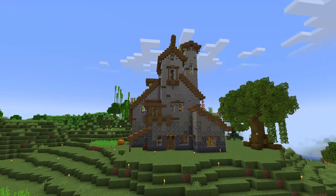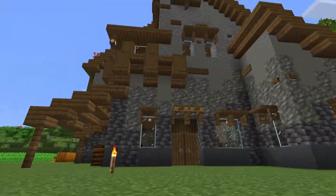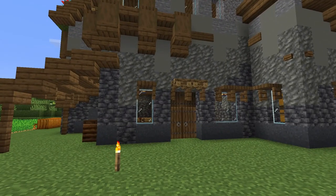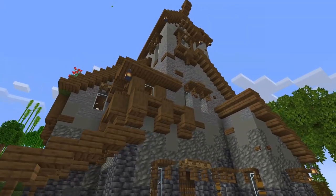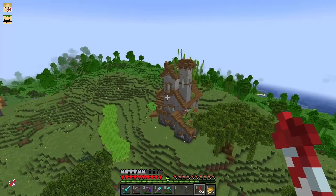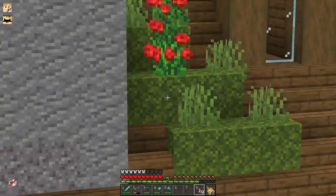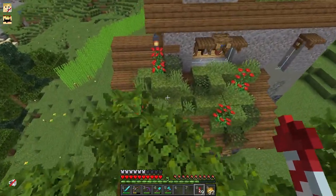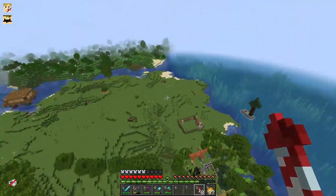I went into creative and built the house there, then used Schematica to build it in survival. The outside uses a basic gray-scaled variant — it starts with dark gray blocks and moves up to light gray, with spruce as the roof because spruce works with anything. I wanted to add a little green since it looked too brown and gray, so I added some mossy parts onto the roof in places. I think that adds a nice little touch to the base.